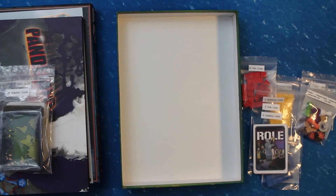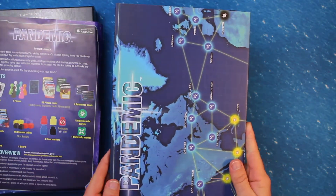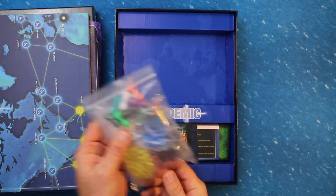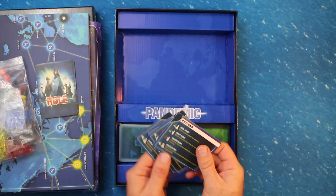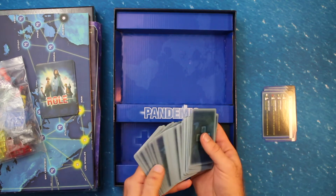The Pandemic core box is a game for two to four players, ages 10 and up, and can be played in 45 minutes. There have been three additional expansions: On the Brink, released in 2009; In the Lab, released in 2013; and State of Emergency, released in 2015. With each expansion, there have been additional roles, events, and challenges added to the base game.